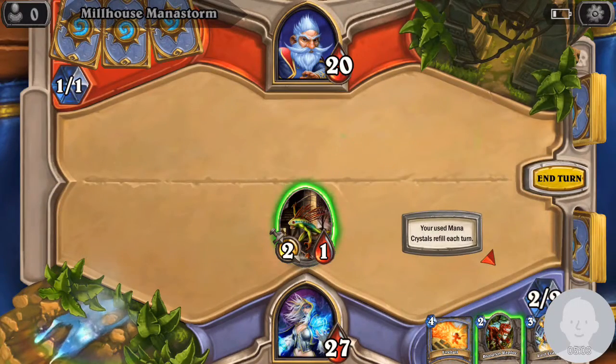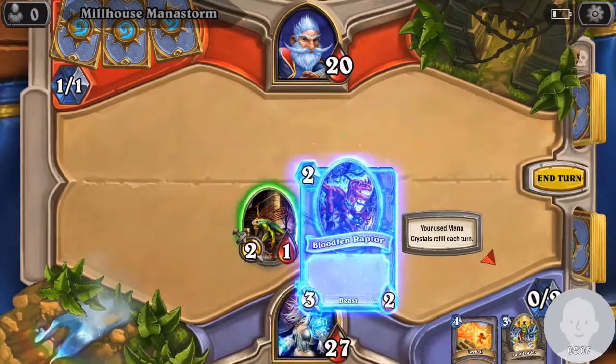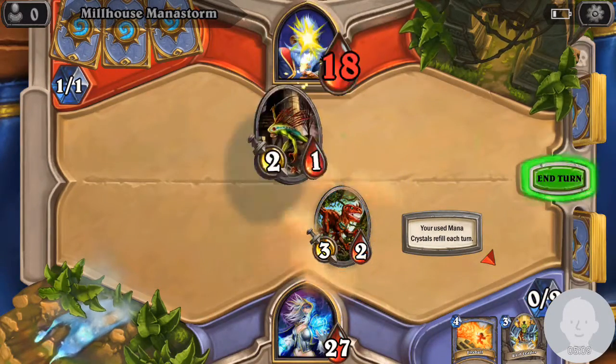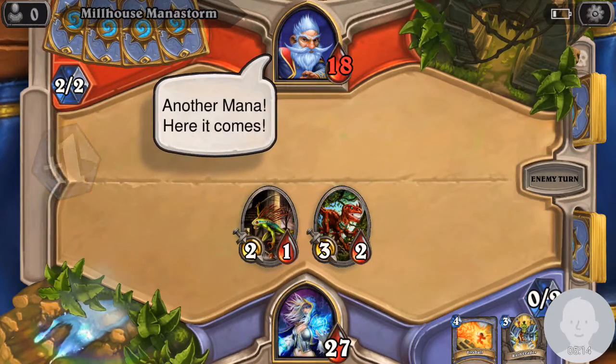What card did I get? Oh, that card will be good next turn. This one gives all your minions plus one attack. So let's just start attacking him — this is all we can really do. Let's end our turn. I was trying to emphasize that you get one mana crystal per turn.